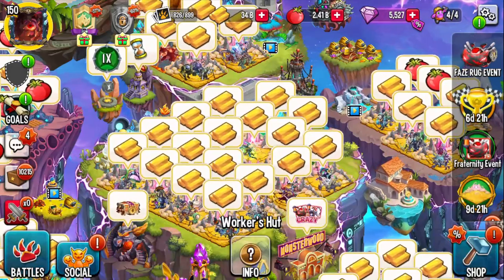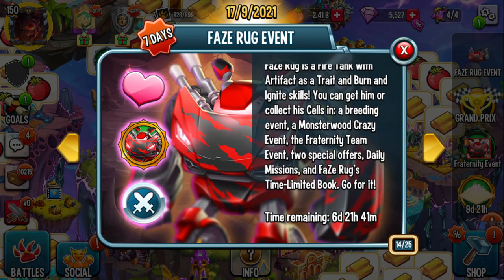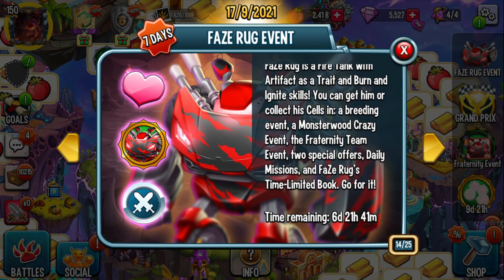So as you enter the game, if you click on the top right, FaceRug events — FaceRug is a fire tank with artifact as a trait, burn and ignite skills. You can get them or collect cells in: 1, a breeding event; 2, a monster with crazy events; 3, the fraternity team events; special offers; daily missions; and FaceRug's time limit book.